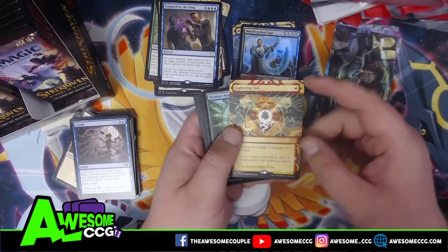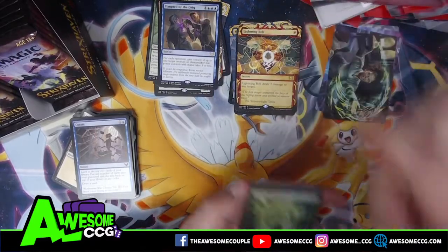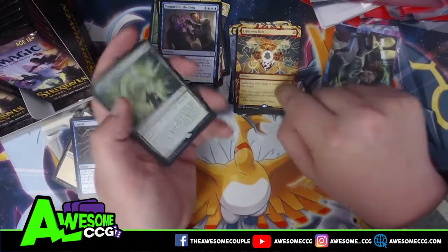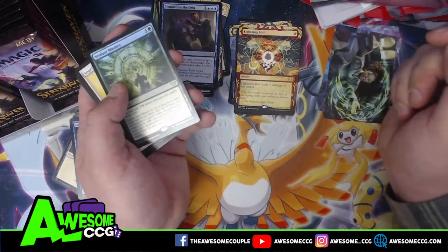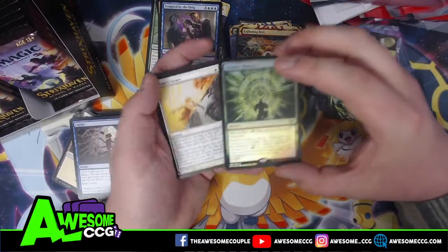Lightning Bolt — that's an awesome artwork for the reprint of Lightning Bolt. That's a rare, but Lightning Bolt is probably one of the best aggro spells — one mana for three damage, it's amazing. Another foil rare too! And we got a list card in this one.